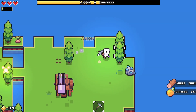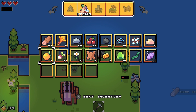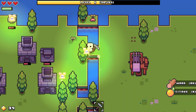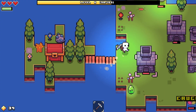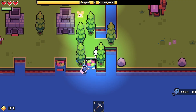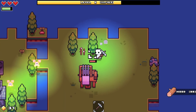Oh speaking of slimes, here's one right now - dead! I think I just need one more slime to drop two jelly and then I can make a slime sword. Let me eat some beets. One more slime please - there it is! You gotta be kidding me, it dropped one stinking jelly.